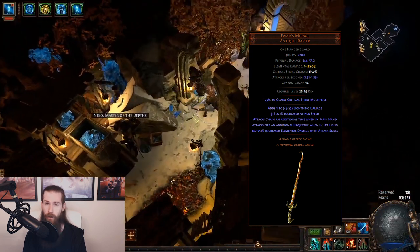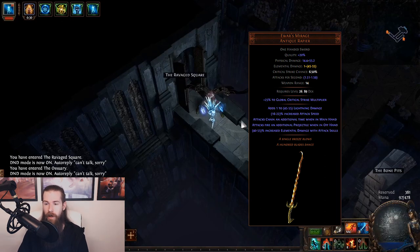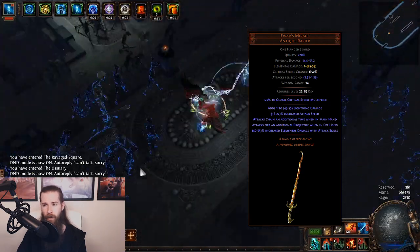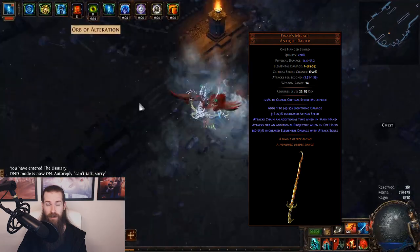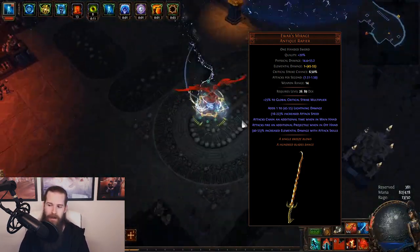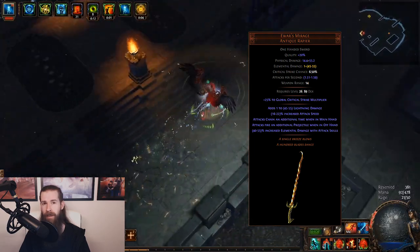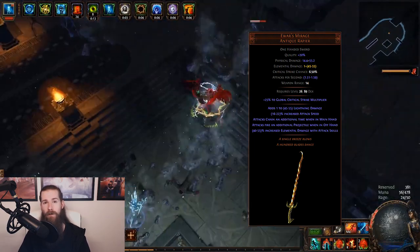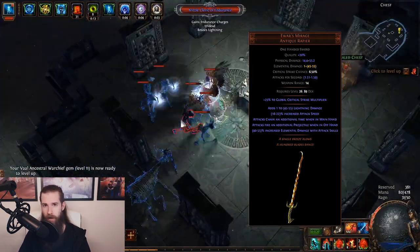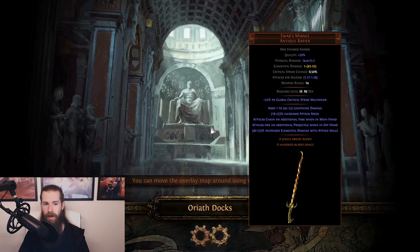If you have two Evers Mirage, you can use them from level twenty-six. They can vary quite a lot — the damage range goes between forty and fifty-five, attack speed varies between sixteen and twenty-two, and the lightning damage also varies, so you preferably want a good roll. This weapon doesn't do that much damage on its own, but the elemental damage with attack skills modifier on it is insane. This is why we want so much added damage on the rest of our gear — Evers Mirage scales incredibly well when paired with good rings, Wake of Destruction or Lion Eye's Pause, and Prison Weave.